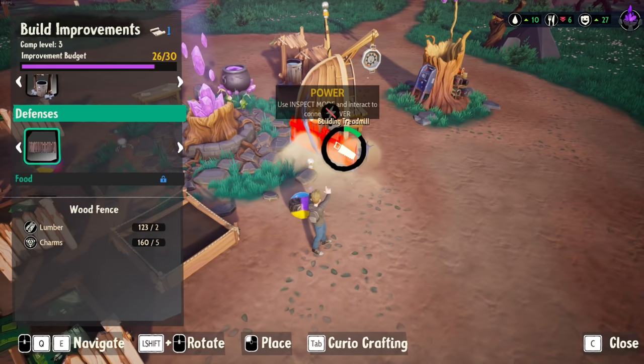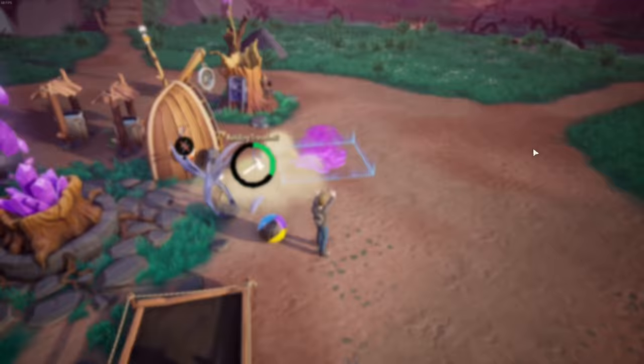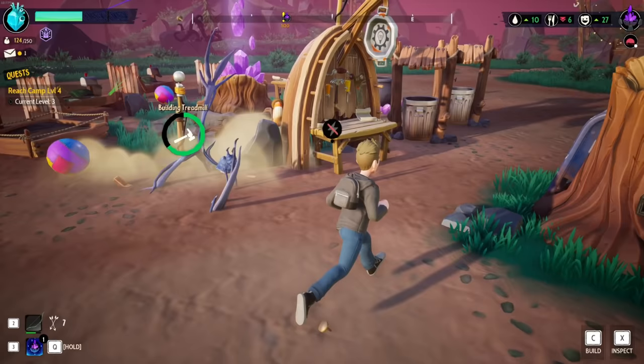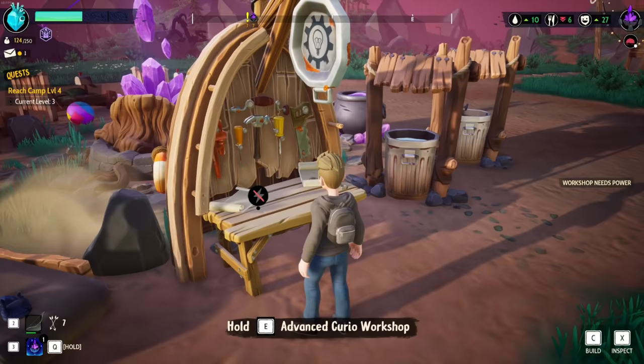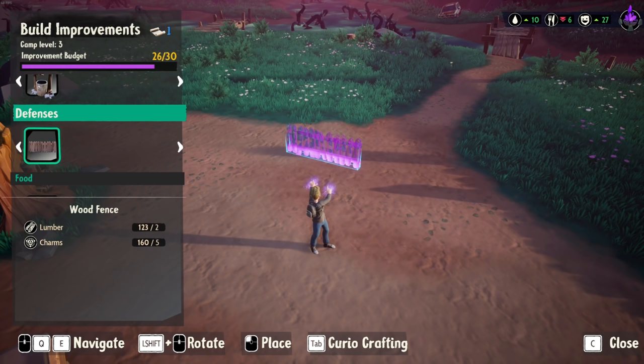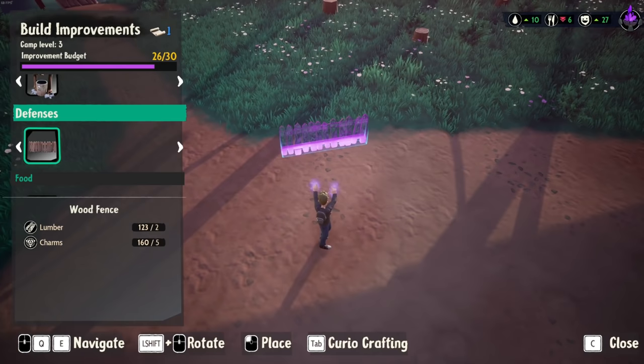What is this? That's a pinball machine. Defenses, food, power, plants. Okay, I'm not seeing anything. Let's look in here — that thing doesn't have any power currently, but we're about to create some power with this treadmill. So I want to check this out — hold E, Advanced Curio Workshop, and use power. We've got to wait for that to get done. So while that's doing that, let's go ahead and place some fences down, because these are going to be crucial.